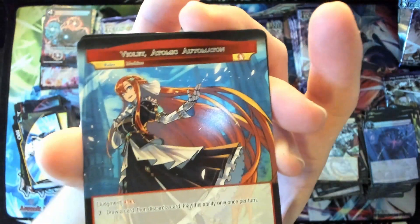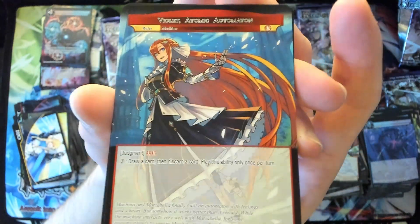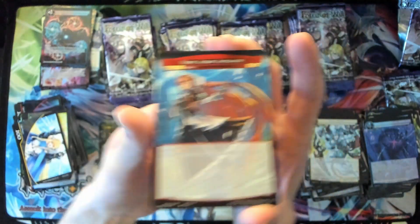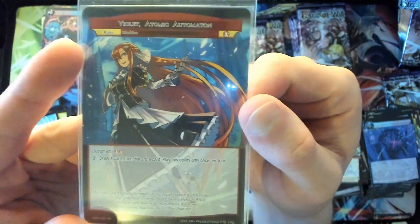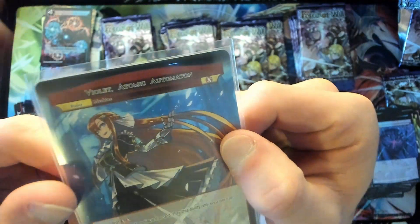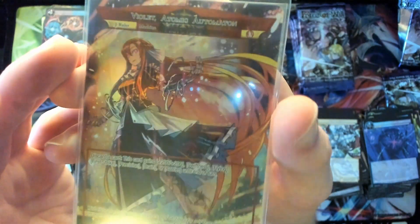What up — this is a great pre-release kit! We got Violet Atomic Automaton for our last ruler for the pre-release kit! Oh my god, I'm so happy I didn't skip a pack — if I had it would have been so many more packs opened. I'll be right back — gonna do a quick sleeve. Alright guys, we are back. Violet Atomic Automaton — just beautiful.